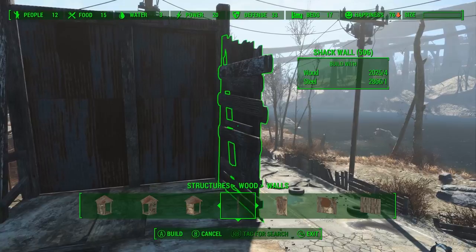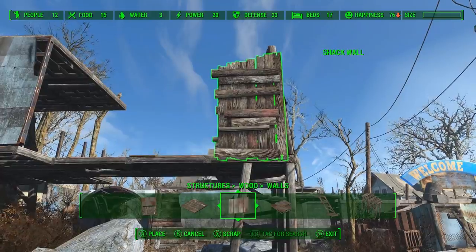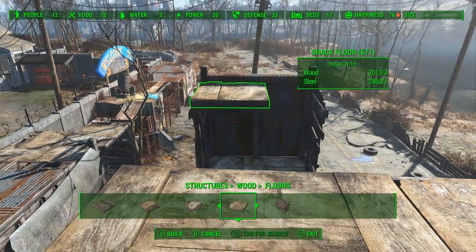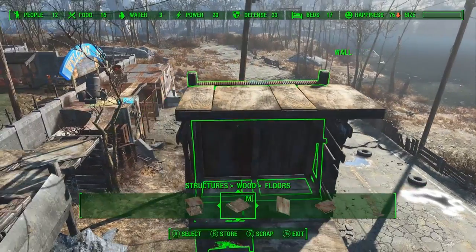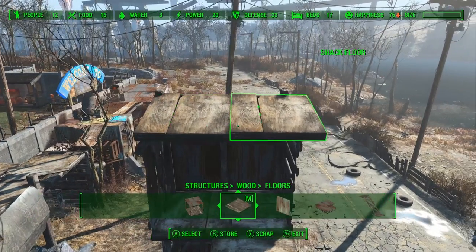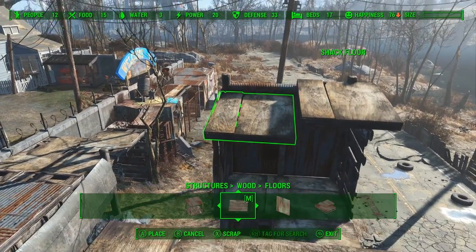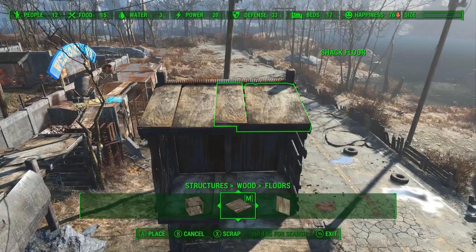For the tiny shack on the opposite side of the walkway, we're going to take one of these angled shack walls and glitch that on. For this roof, we're going to do something a little bit different: we're going to take some shack floors and place them right next to each other, then use Place Everywhere to tilt them so they more or less match the angle of the walls we placed earlier. Now it's going to be really hard to get both at the same angle, but if they're off slightly it'll just add to the junky look of the place. Once you get the angle correct, just lower them so they make contact with the wall and then glitch them together.